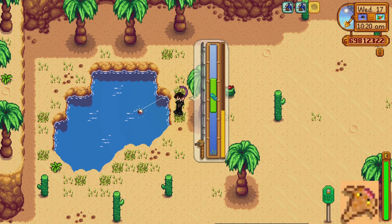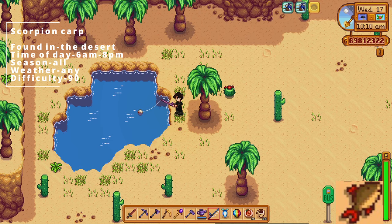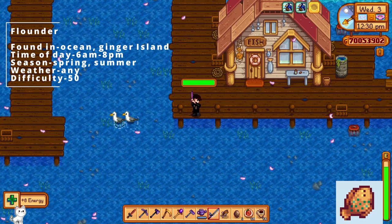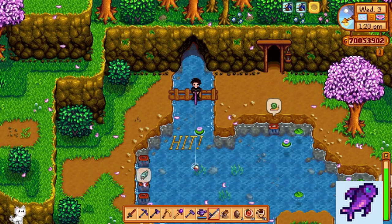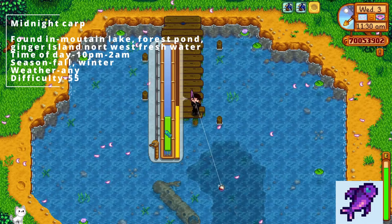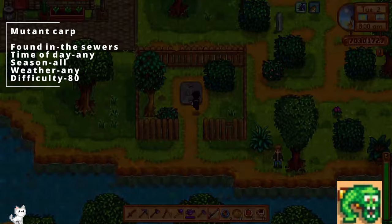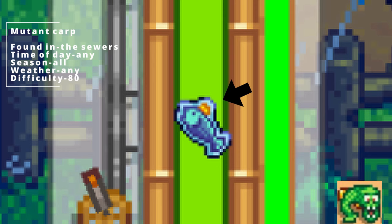The sandfish can be found in the desert between 6 am and 8 pm, at any season, any weather, and the difficulty is level 65. For the scorpion carp, it can be found in the desert between 6 am and 8 pm, all seasons, any weather, and difficulty is level 90. For the flounder, it can be found in the ocean or Ginger Island, between 6 am and 8 pm, during spring or summer, any kind of weather, and the difficulty is level 50. The midnight carp can be found in the mountain lake and the forest pond, and also on the northwest side of Ginger Island where there's fresh water, between 10 pm and 2 am, fall or winter, any weather, and difficulty level 55. The mutant carp is one of the legendary fish — it can be found in the sewers in this exact location. It can be any time of day, all seasons, any weather, and difficulty is level 80. You'll know when you're catching this fish because it'll have a little hat icon.